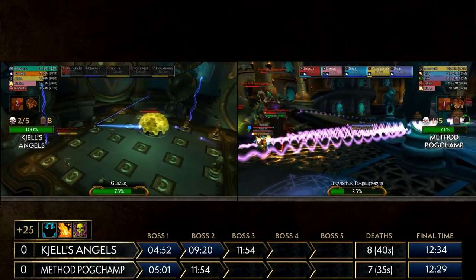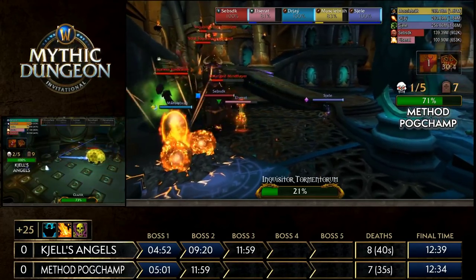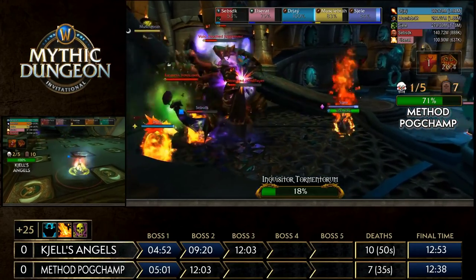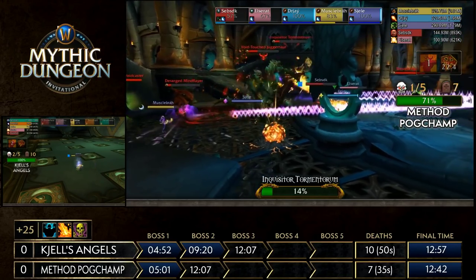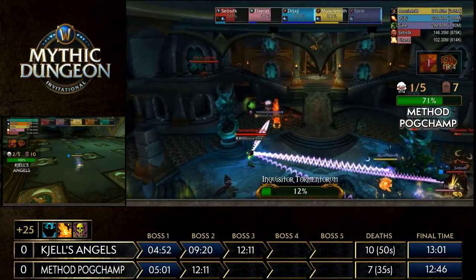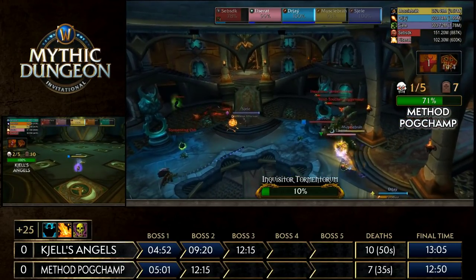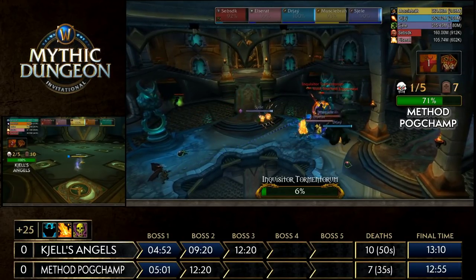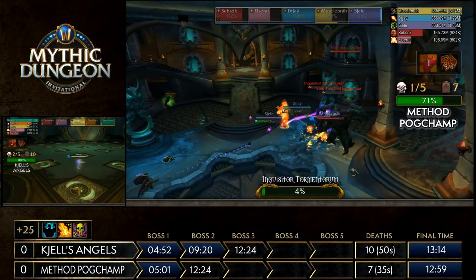A very uncommon error there from Shells Angels — normally that's very clean. On the other side, Inquisitor is down to 20% for Pogchamp, who are having a better time. Inquisitor also has an ability that slows down the cooldowns of your next cast, so you have to be selective about what you cast right after. Five percent left on momentum for Pogchamp — probably moving on to Glazier like we saw Shells Angels do.